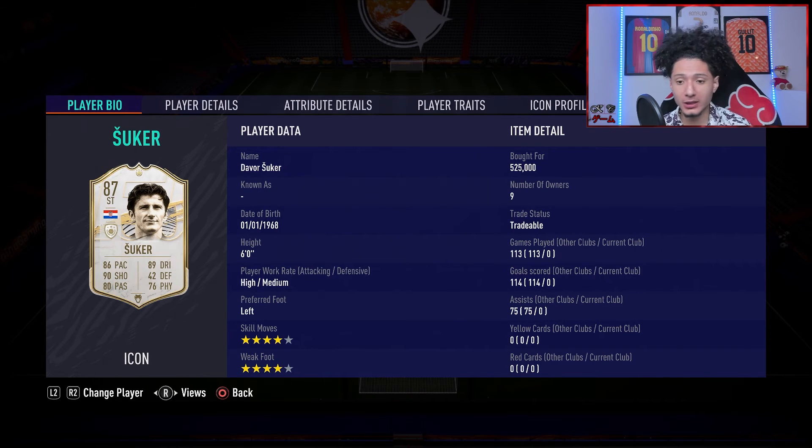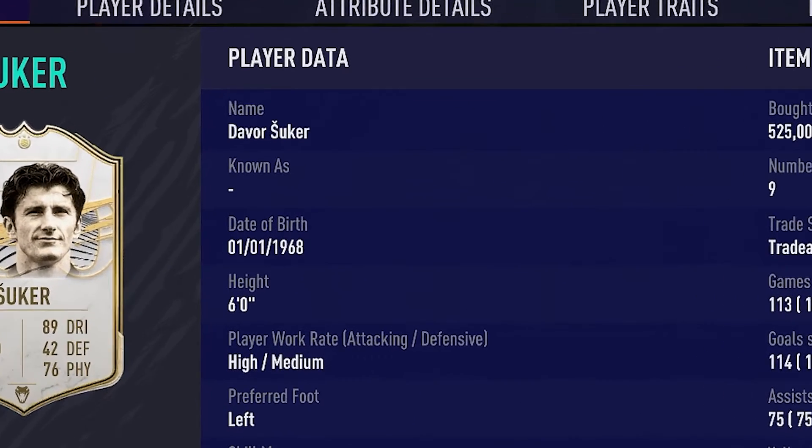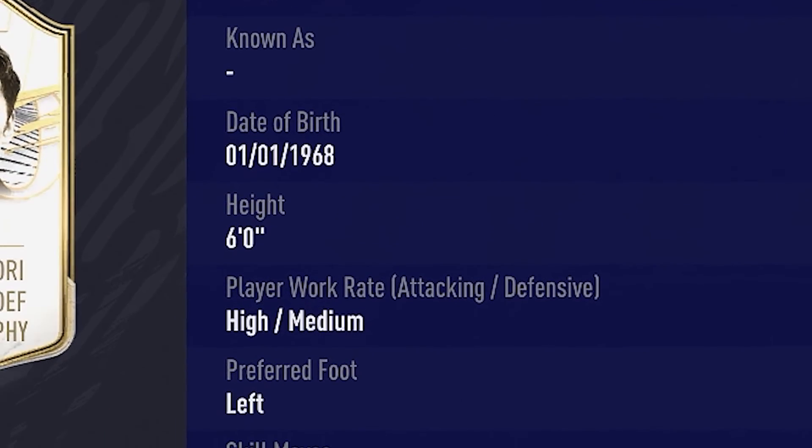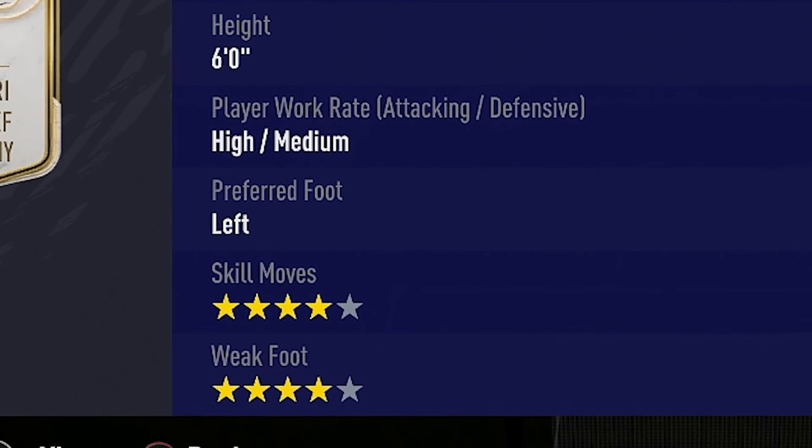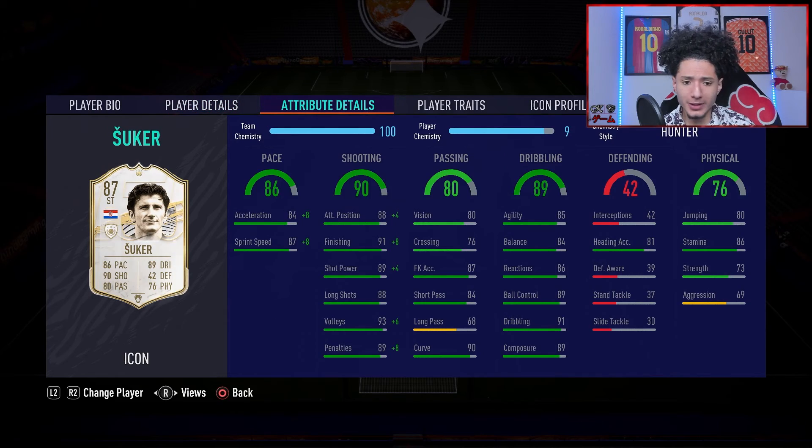We bought him for 525, so that's his price and value on the market right now. He is six foot tall, high/medium work rates, left footed, four star skills, four star weak foot — so far looking good. His attributes are well rounded; his pace is decent, not rapid but not slow either. We can put the Hunter chemistry style on him to boost his pace up real nice.